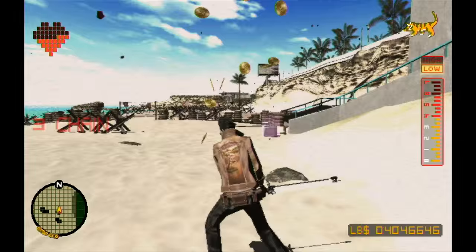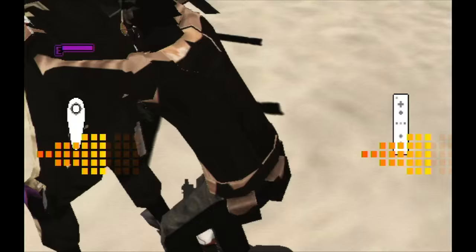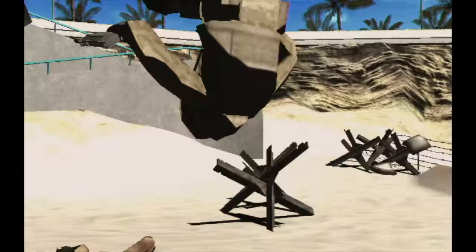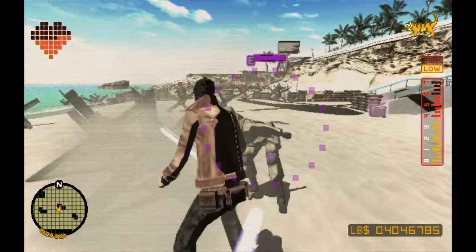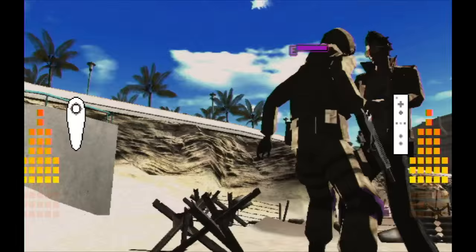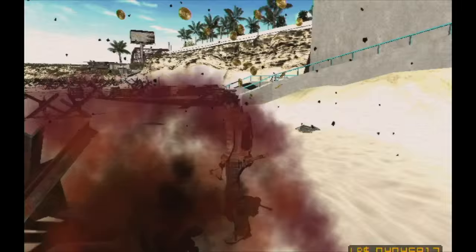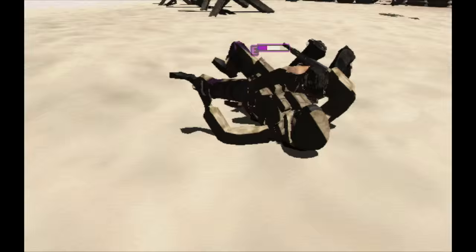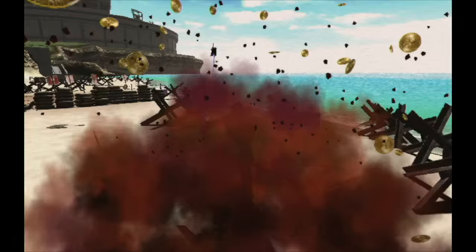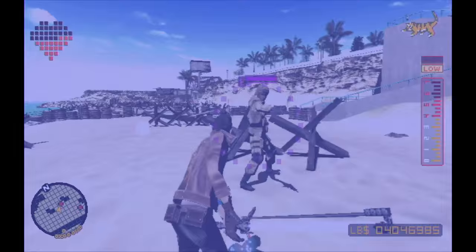I never put that together, but you're exactly right. Apparently this beach is a beach that no one is supposed to go to. And if you read the actual story elements for this, essentially this beach is a wasteland — the water is toxic, even though it looks pristine and clear. You do not want to swim in it.